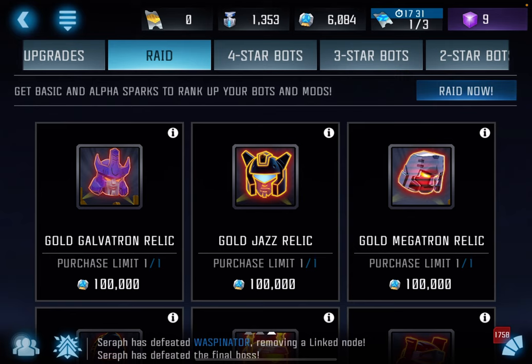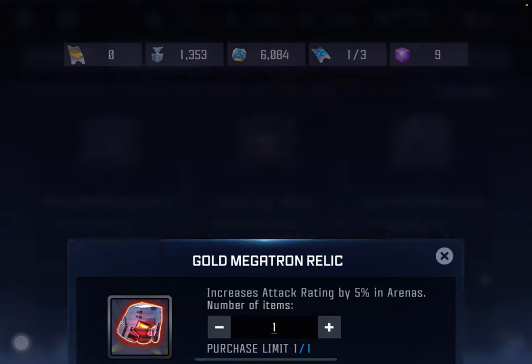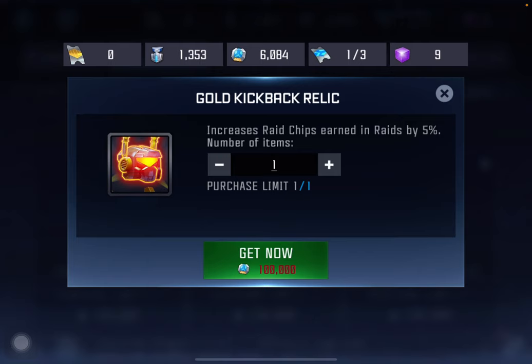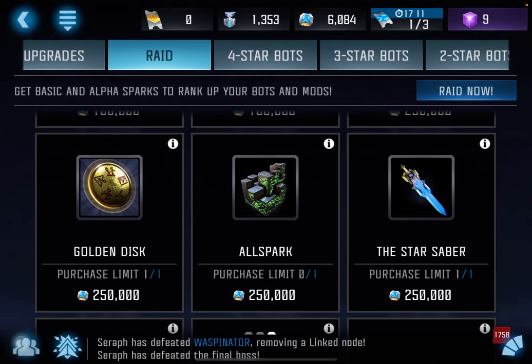Honestly, some of these relics you don't even really need. Like, the Megatron relic gives you attack in arenas, but arenas are generally very easy. The Kickback relic gives you a little bit more raid ships, but it's not much — and the Cloaking Field will already cover that. So I would start with the four primary relics first, or at least a few of them, and then only get the other relics later once you have the main relics on your base.